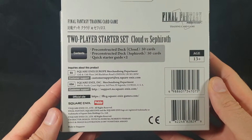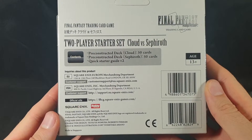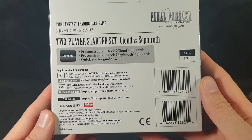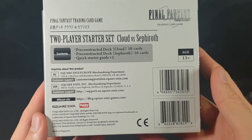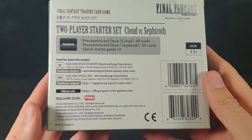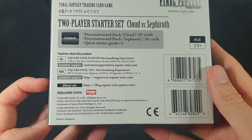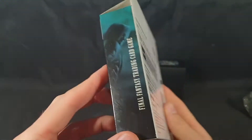So it contains two pre-constructed decks, one for Cloud, one for Sephiroth. Both can have 50 cards inside. It also has two quick starter guides and it's for ages 13 plus. There's all the copyright information and let's check out the actual item itself now.